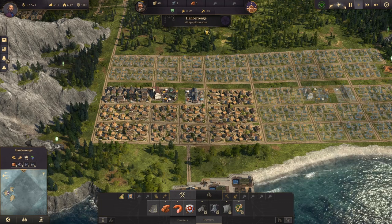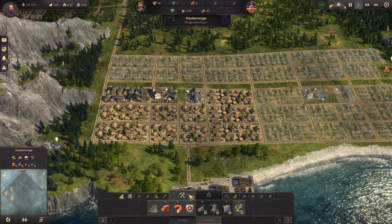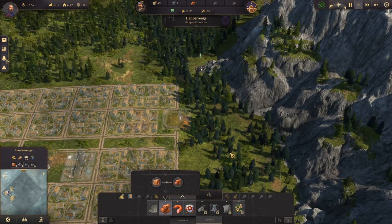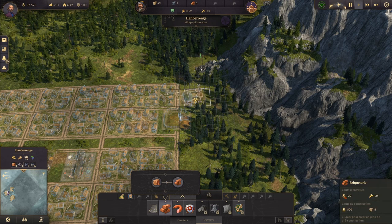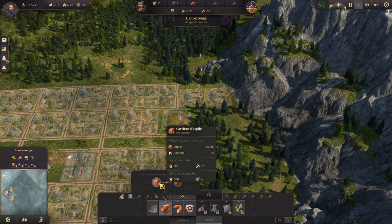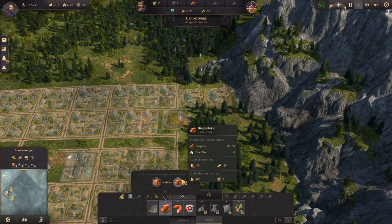On va vite constater qu'on va manquer rapidement de main d'œuvre. Parce que comment fonctionne la briquetterie ? D'abord il faut un petit d'argile, et il faut deux briquetteries ici. Une et deux. Pourquoi deux ? Ben, 30 secondes, une minute. Donc un pour deux.